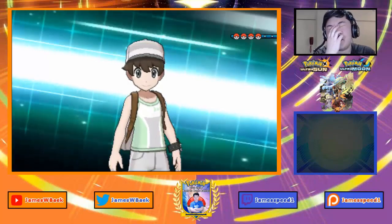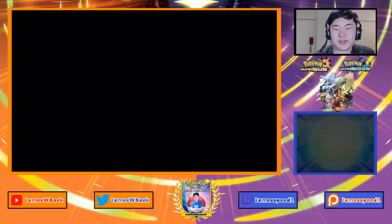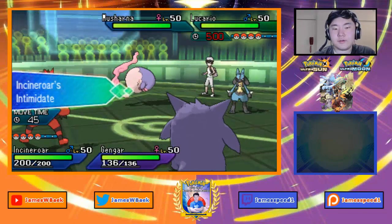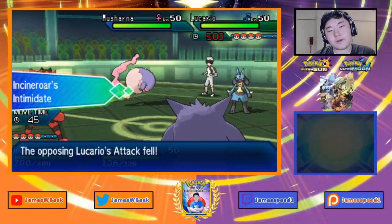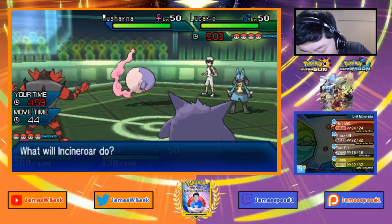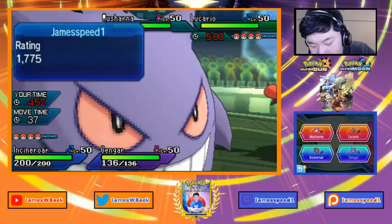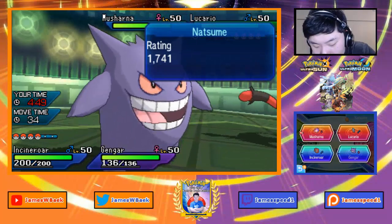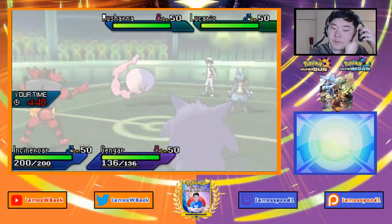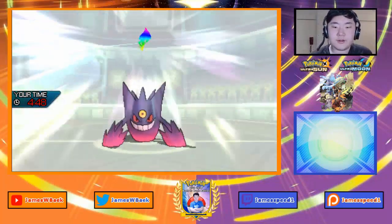I think I should have let Bulu take some of this. If they lead with Lucario, I can Fake Out Musharna and Disable Lucario. If I follow correctly with Fake Out, Shadow Ball, and Knock Off, there's nothing they can do. Actually they go for Helping Hand — oh that's bad, I didn't anticipate that option. It's not Scarf — it's a Sash, and Close Combat knocks out Incineroar turn one. That was not the turn I was expecting.